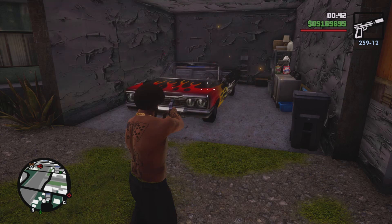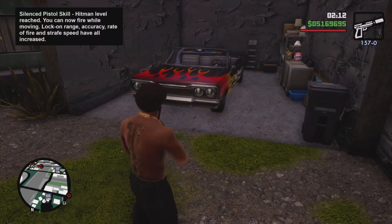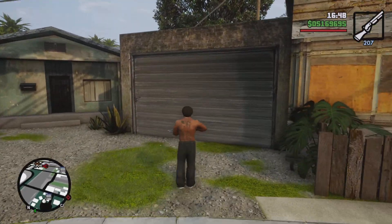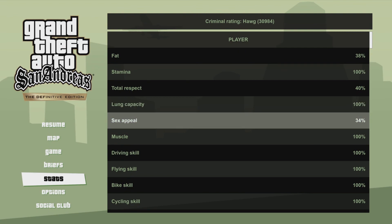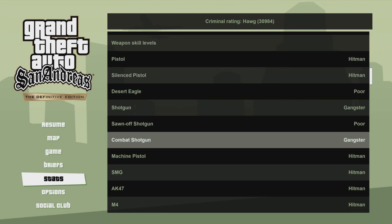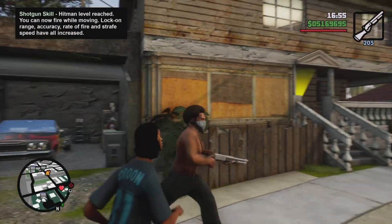Certain weapons will dual-wield, like the Uzis and the Sawn-Off shotguns. You will blow up the vehicle very fast if you're standing too close to it. You'll get to dual-wield those weapons when you hit Hitman. Do this with every single type of weapon in the game and you'll be able to get that trophy Swiss Army Strife without any problems, and all of the missions in the game will be easier because you'll be shooting better.